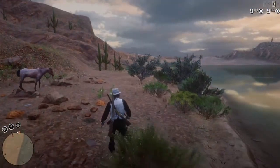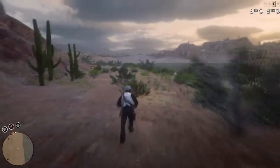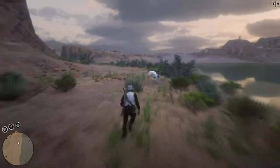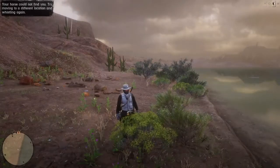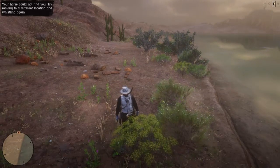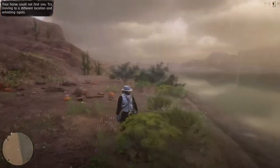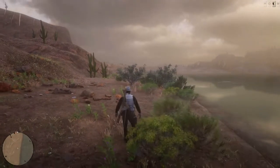You will notice that the horse spawns on the map and it comes running to you. Now, something important you need to know when doing this glitch: when you're at the right side of the bushes and you're whistling for the horse, if your camera is pointed towards the way that the horse spawns, it's not going to spawn. So you want to turn your camera away from the part where the horse spawns, and then the horse will spawn.